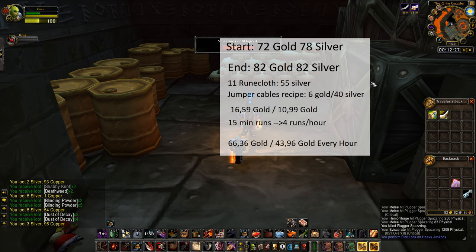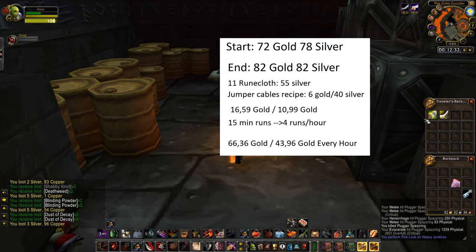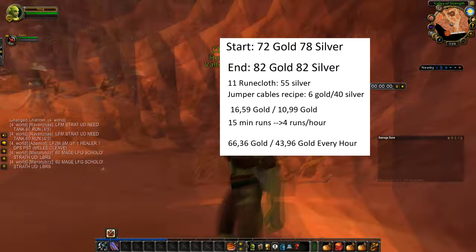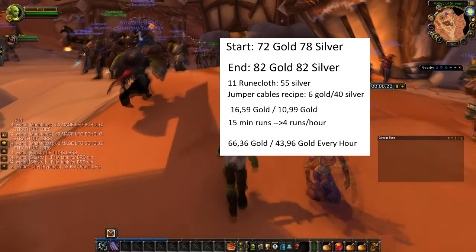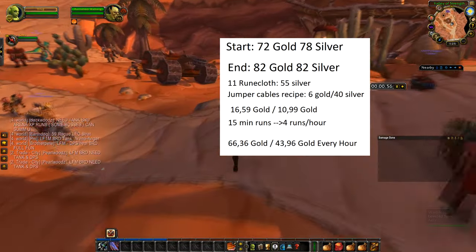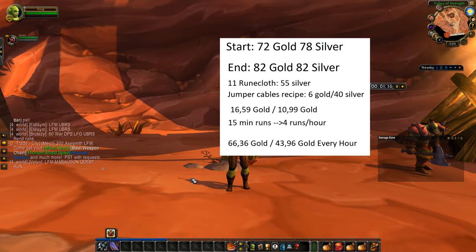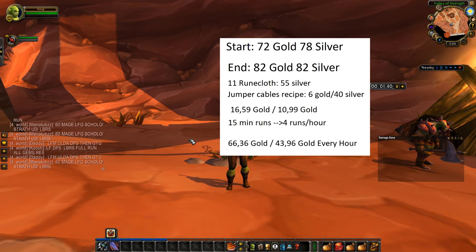During this whole run, I started with 72 gold and 78 silver. At the end, in raw gold, I had 82 gold and 82 silver. Plus 11 Runecloth — approximately half a gold on the Auction House — and the Jumper Cables are 6 gold, or 40 silver if you vendor them. Which means I earned 16 gold and 59 silver, or 10 gold and 99 silver, from a 15-minute run. These 15 minutes include the 2 minutes AFK on the alt. This means you will basically be making anywhere between 44 gold to 66 gold an hour — 15-minute runs, 4 runs an hour, no lockouts.